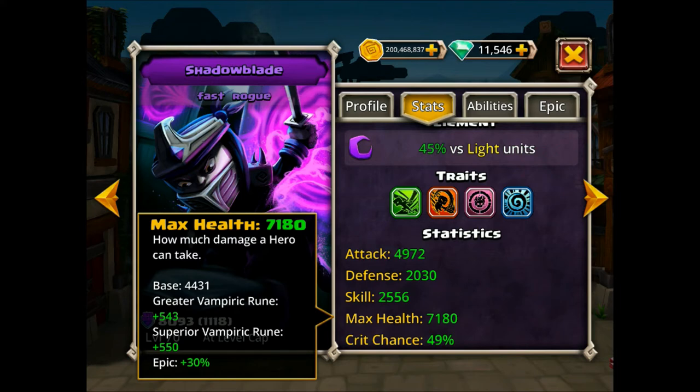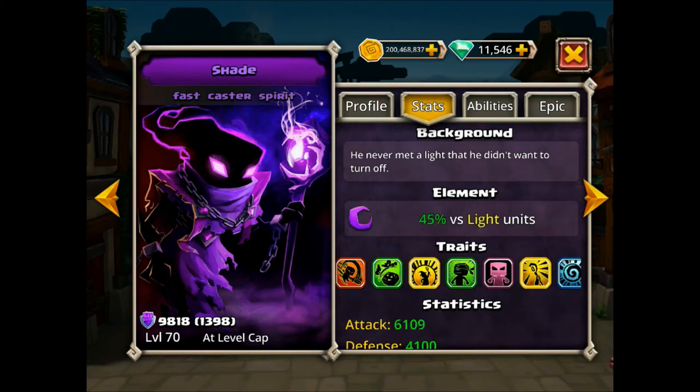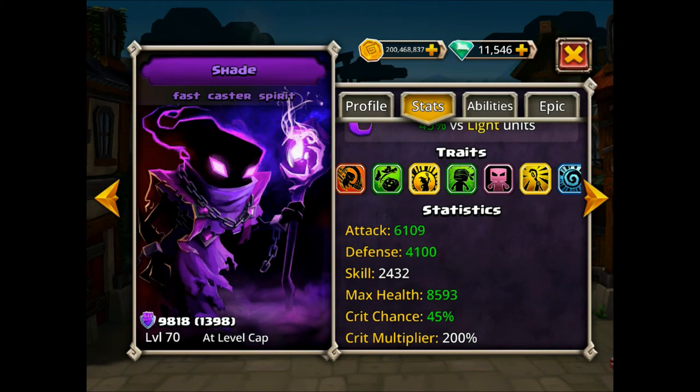For max health, Shadowblade is at 4431 and gets 30% from his epic, but even 30% on such a low base is negligible — that puts him around 6000 base health, which is pretty awful. Shade, on the other hand, already has a base health of 6500 and also gets an epic health bonus, so health is vastly superior on Shade. Shadowblade survives in PvP usually because of his dodginess, not because he can take a hit. After the core stats, Shade has a pretty sizable lead in almost every category even without considering runes.